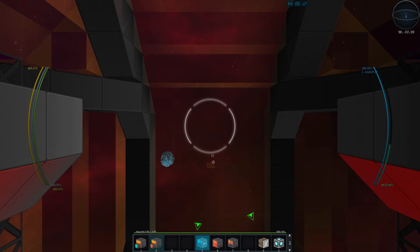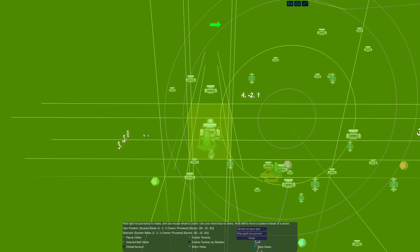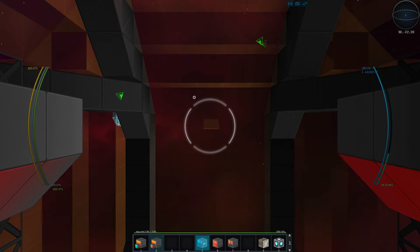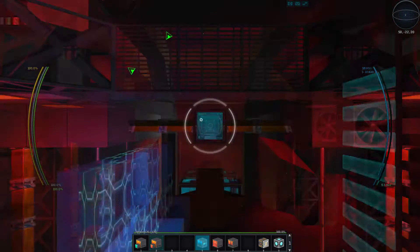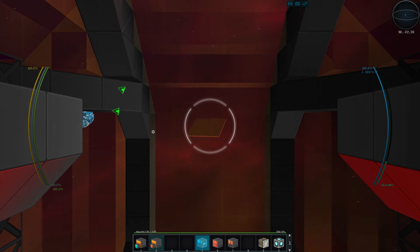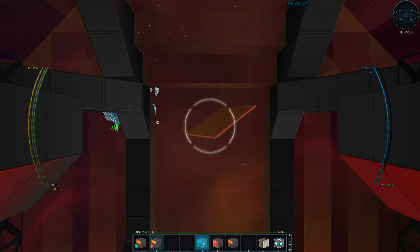So there's supposed to be a pirate station here. It shows on the map as 'pirate station,' but all I see is this little square. What are those guys up to? It doesn't matter. All I see is this square platform. This is not a pirate station — not any pirate station I've ever seen.